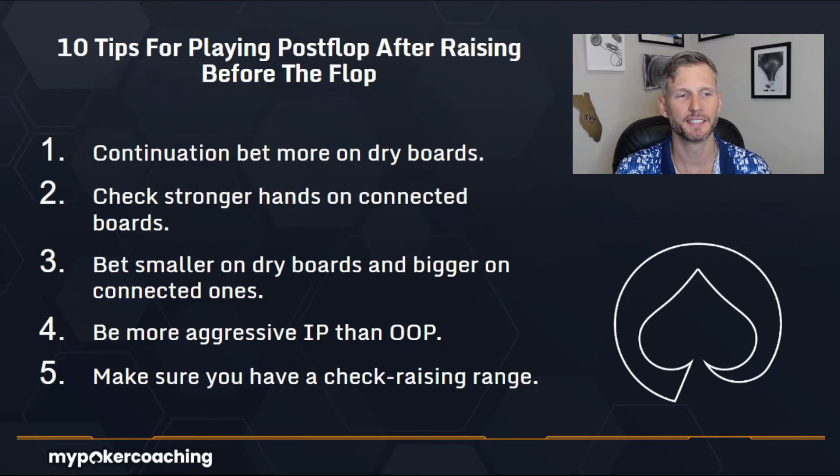Let's move on to the 10 tips. Number one: continuation bet more on dry boards. This one's pretty easy — poker 101. If you are the first person to enter the pot and someone calls you and you get a really dry board, let's say ace high, no flush draw, no straight draw — ace eight deuce for example. You don't expect people to really play those connector hands much. You have the advantage here because you have more pocket aces, more ace king and ace queen. So it's natural in strategy to continuation bet more on dry boards that favor the initial raiser.